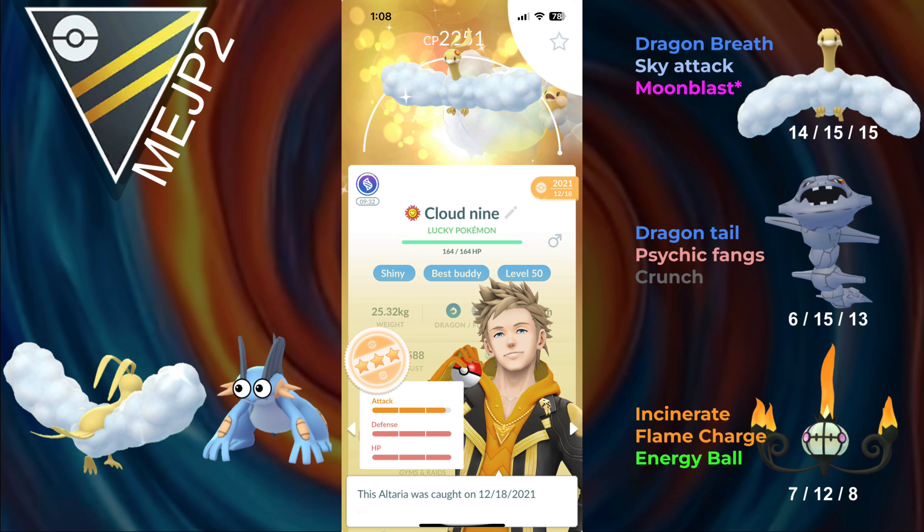That means Pokemon like Swampert will still have play into Shadow Dragonite, because two Hydro Cannons will pretty much KO a Shadow Dragonite, while Altaria just tanks them easily. Because of that, I was thinking Altaria could catch some opponents off guard, and it definitely did, so I was extremely happy about that.